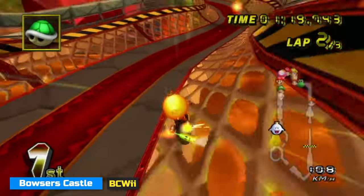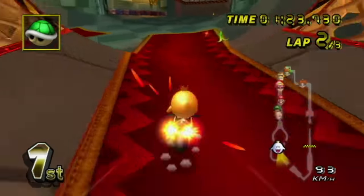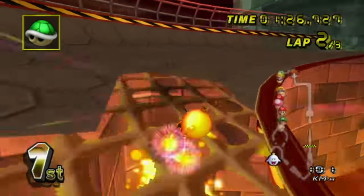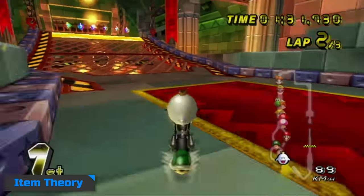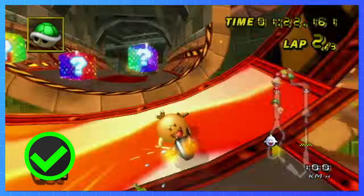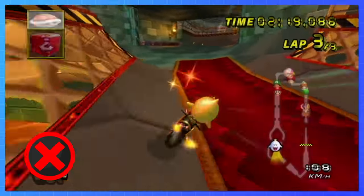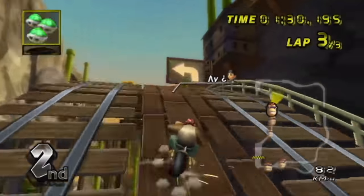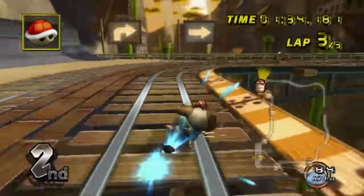Bowser's Castle has one very prominent block spot — the block for the halfpipe or the glitch. Not many people online even go for the halfpipe, so I want to bring up another concept: when to hold items and when to throw. Rudimentary item theory shows that you have a 20% chance of pulling a fib every time you cycle through a box. That's why top level players would constantly abuse the fact that they could hold up to two items, minimizing the chance of pulling a fib. However, this leads into another level of mind games, which keeps your opponent behind you guessing what kind of item you have in your inventory.